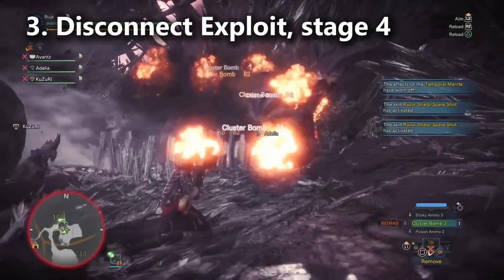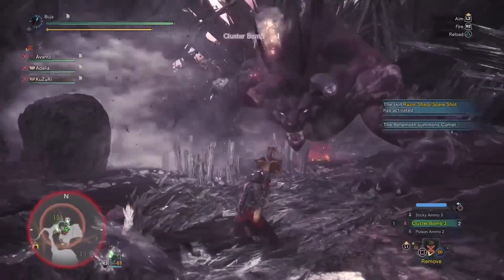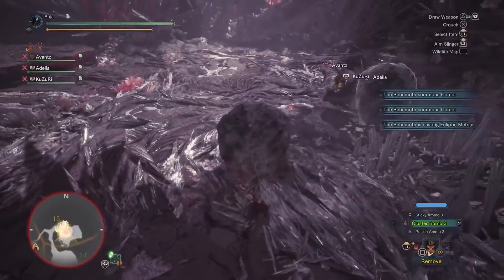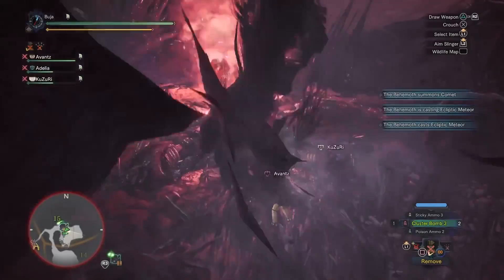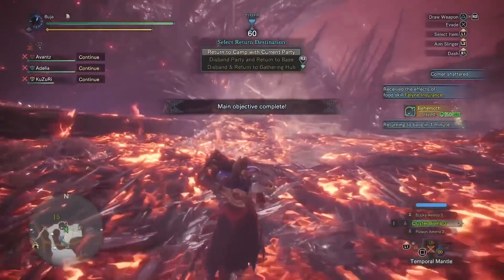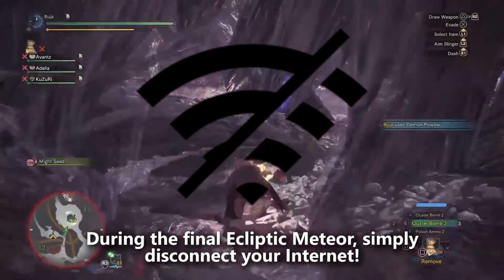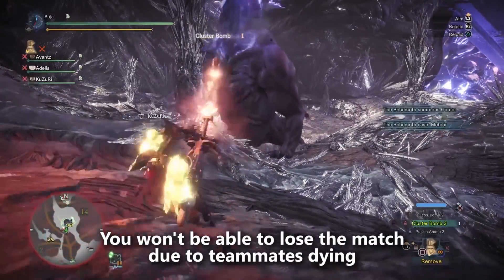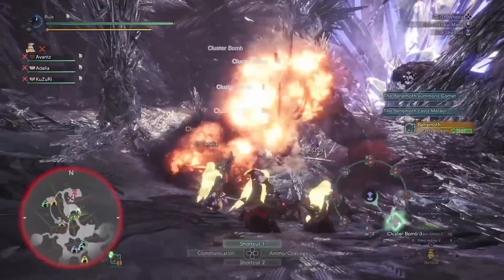Tip number 3 is a bit more of an exploit, but I know you guys will appreciate it. When you're playing with randoms, a lot of the danger comes in Stage 4 — you can make it all the way to the end and he begins his ecliptic meteor, and you can be in a situation where there's no comets left or somebody is incapacitated and you know you're going to lose. Well, one of the tricks you can use is to disconnect from your internet — what happens is all of the other players will be sent to their own world, and you'll no longer lose the match just because one of them was out of place for the ecliptic meteor. So tip number 3: disconnect your internet in Stage 4 during the ecliptic meteor.